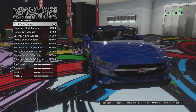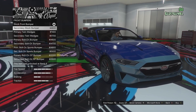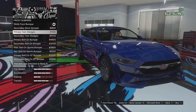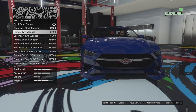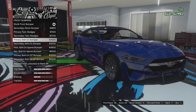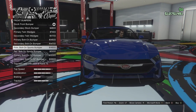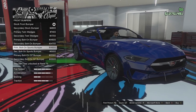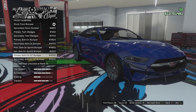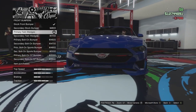Front bumper options: we have the stock front bumper, then a secondary front bumper which is literally the whole front bumper in secondary colour. We can go for primary twin wedges at the bottom, a secondary version of that, and a bolt-on sort of splitter, a secondary bolt-on splitter, the bolt-on sports bumper and a secondary version, and the bolt-on GT bumper and a secondary version. I quite like the twin wedges — that looks quite good, so I think we'll go with that.